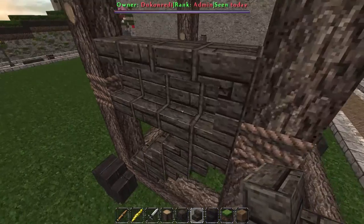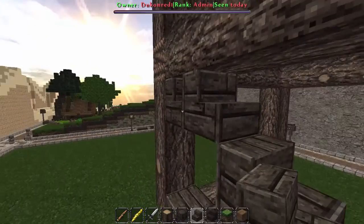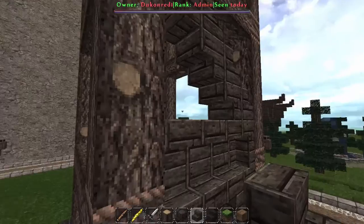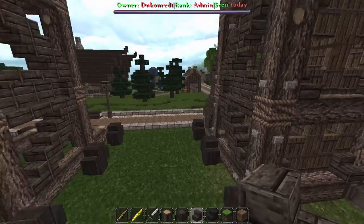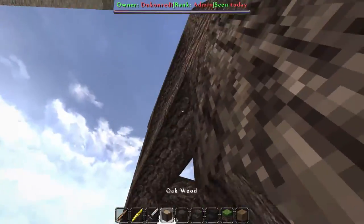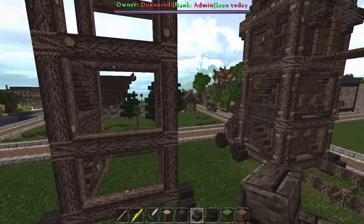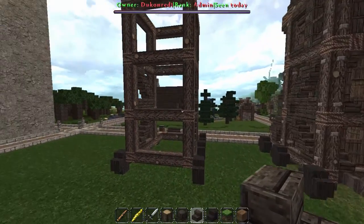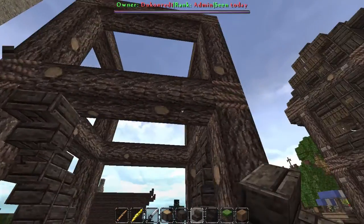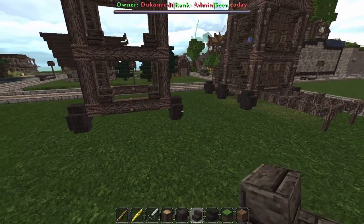So that is our support truss there, and then we're going to do the same thing here and bring it up to there, and then do the same thing down. I'm going to do the same thing on the other side and I will be right back. Now we have our basic support structure down and now we're going to place some stairs here, there, and there, so we have a more complete support structure.